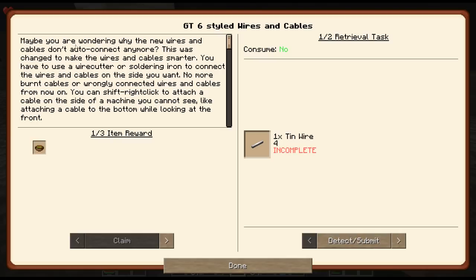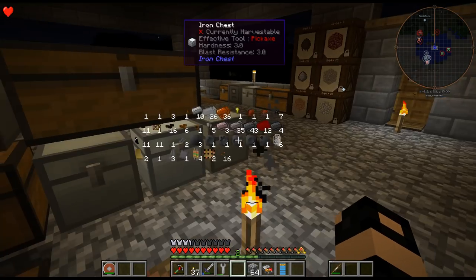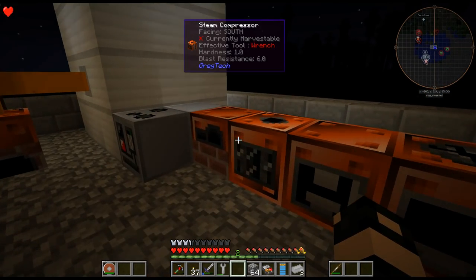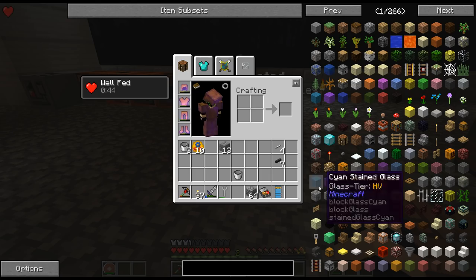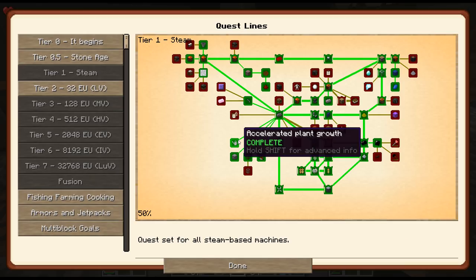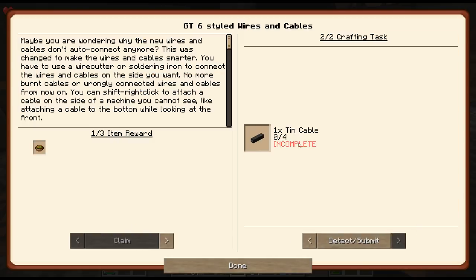So we got a couple things here. I'm being asked to make some tin wire, so why don't we go ahead and do that? I'm going to need them. I'll just throw that in here. This feels like it's bluer than I remember — the UI. I don't remember it being that color years ago when I last played GregTech. Look at that — tin cable.